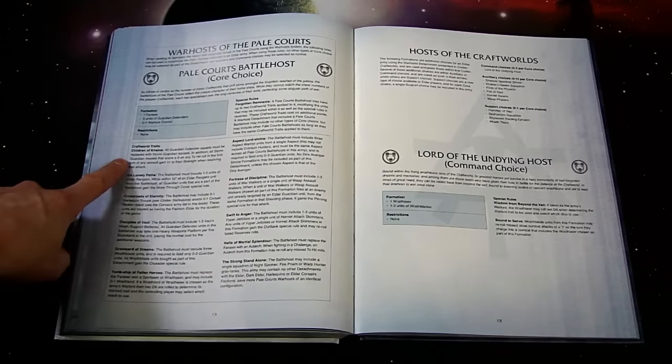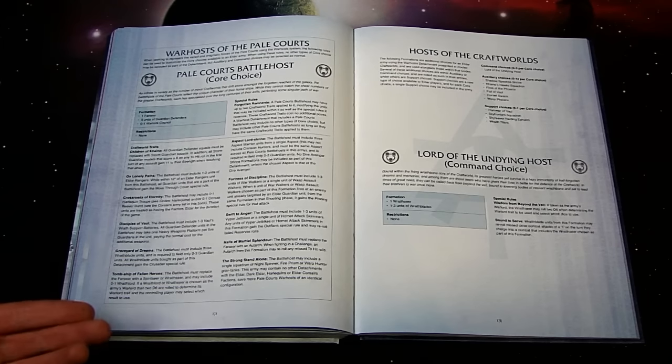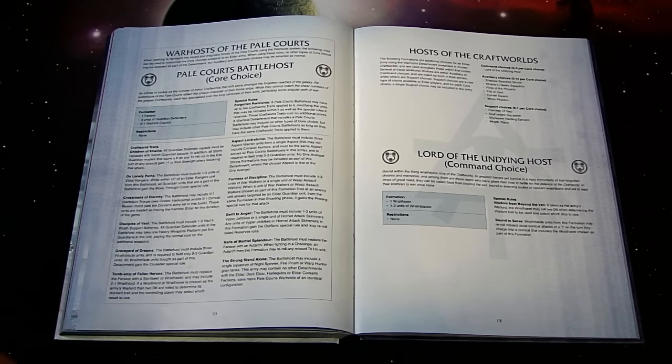Now to the nitty gritty — the Craftworld traits. 'Children of Kane': all Guardian Defender units must be replaced with Storm Guardian squads; Storm Guardian models that score a 6 to hit in the first turn of assault gain plus one strength. 'Crossroads of Eternity': the Battle Host may include zero to one Harlequin Troops and/or zero to one Corsair Reaver Bands — they are treated as having the Eldar faction for the duration of the game. 'Disciplines Evolved': the Battle Host may include one to three Vaul's Wrath Support Batteries.